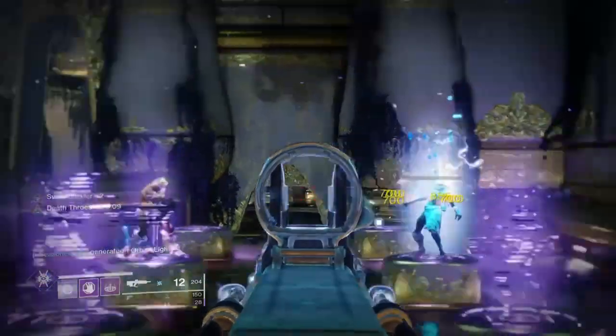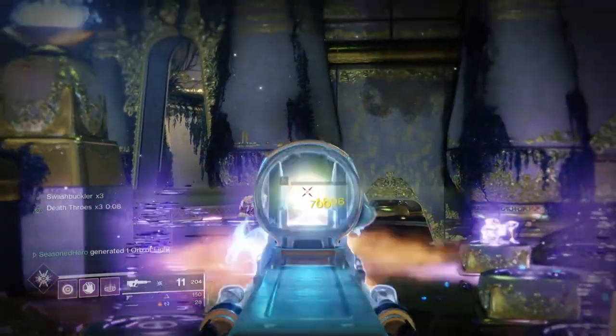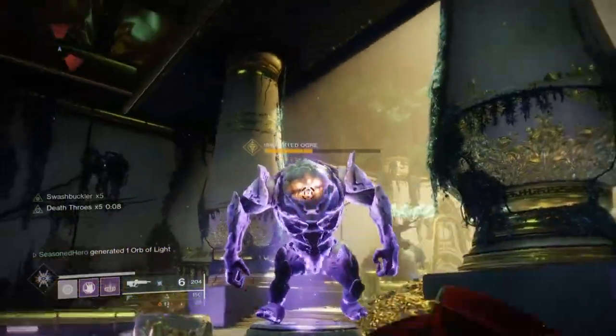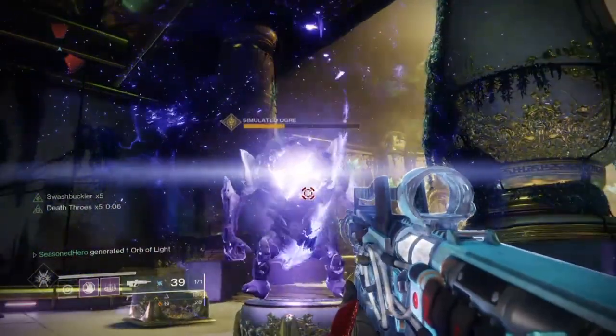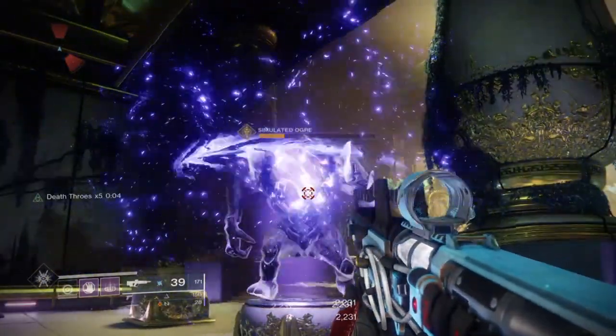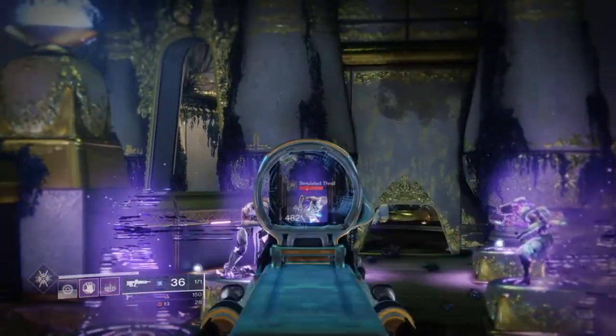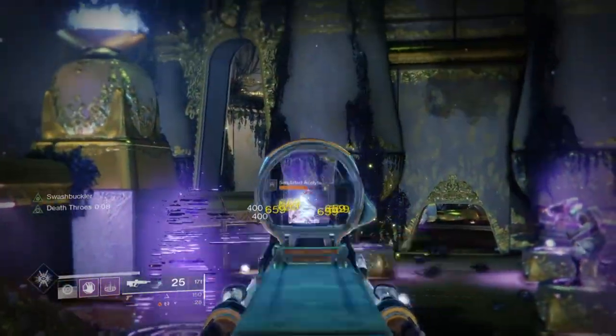A 50% damage increase on a grenade is nothing to overlook, as it makes it great for taking on Ultras and Bosses. From testing with the bottom tree Void, I was able to take off at least a chunk of health from an Ultra — but when I switched to the top tree, I was able to take off around one third of the Ultra's health easily when I decided to enhance it.